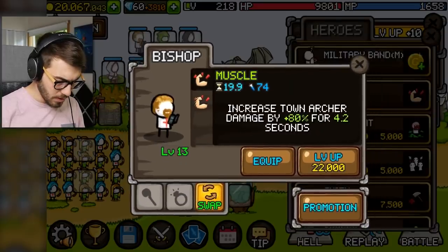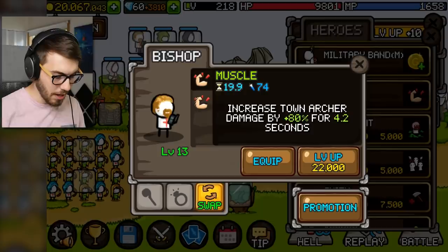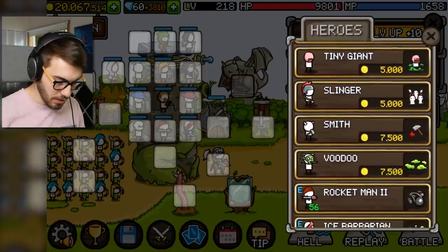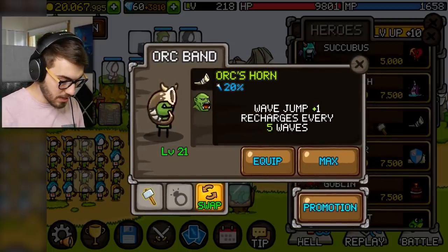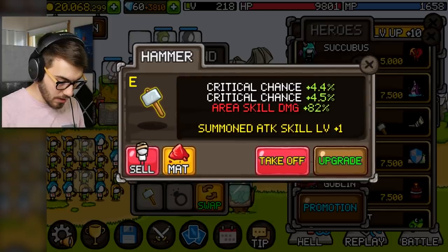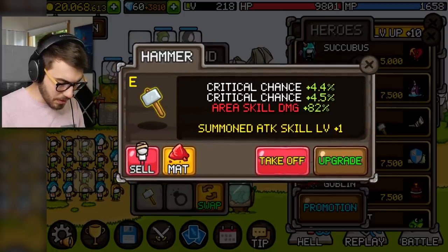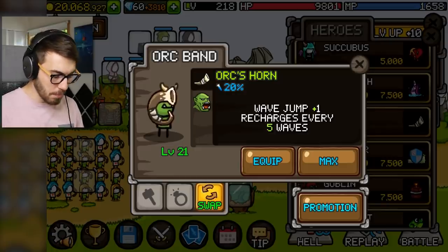Bishop — increase archer damage by 80% for four seconds. That sounds pretty good actually. But what if we put in the orc band instead? Wave jump plus one, recharges every five waves. And he's got a hammer now. How is that going to do anything? He has a skill — more monsters? No, this is a bad person. This seems like a bad idea, but I am going to put you in.